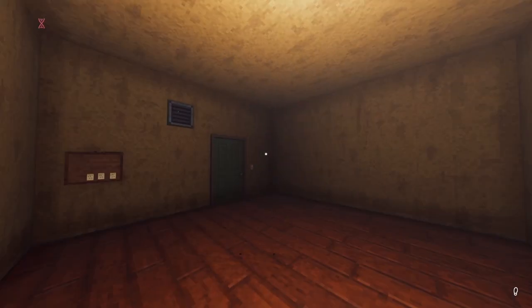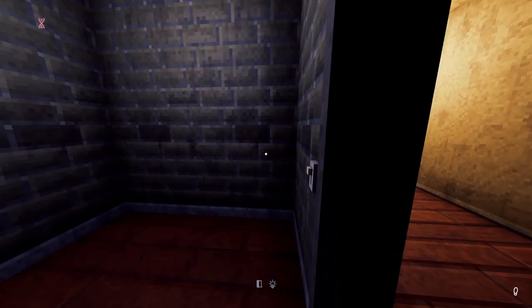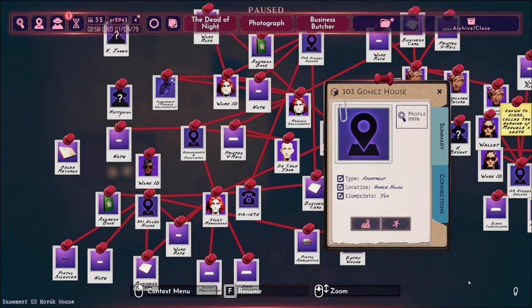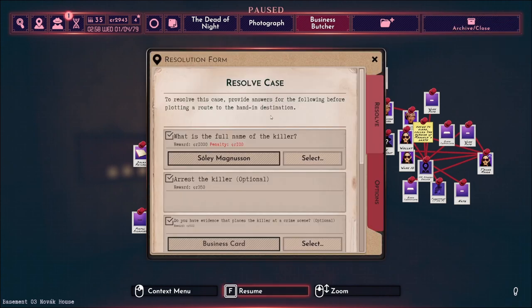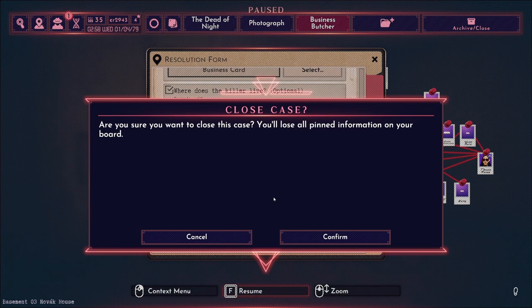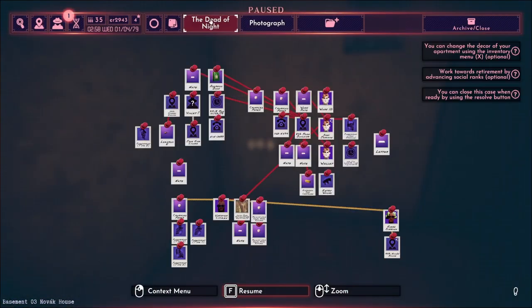Hello and welcome back to Shadows of Doubt. I figured a nice way to start this episode off would be to do a little bit of home improvement, and I gotta say it wasn't easy finding my own apartment. Let me do a little bit of house cleaning — we're gonna archive and close this case. You'll lose all pinned information on your board. That's fine. We've got a good archive of it via my YouTube series at the very least.